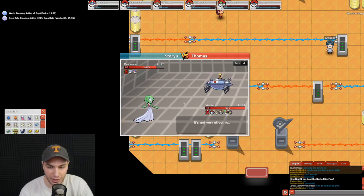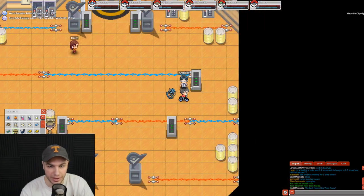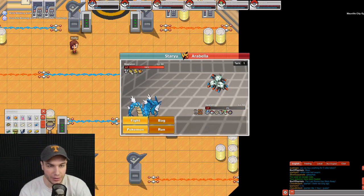We'll just get through these trainers and see how things go. We're probably going to lose, but that's okay since we visited the Pokemon Center — we'll just get teleported back. We're doing a little more damage to this Manectric than expected. Alright, we defeated that trainer! But we got hit by Zap Cannon on the next one and went down. We think the gym leader's lead Pokemon is Raichu, so we need to avoid taking it head on.